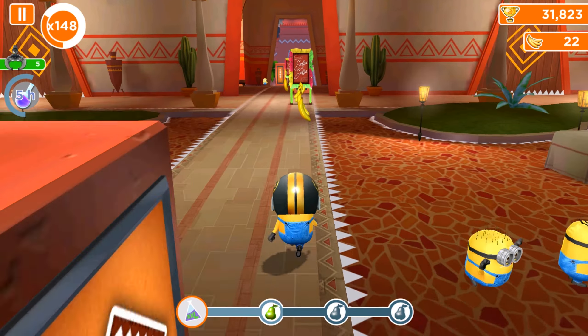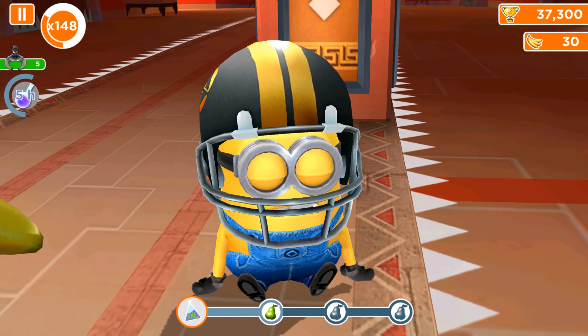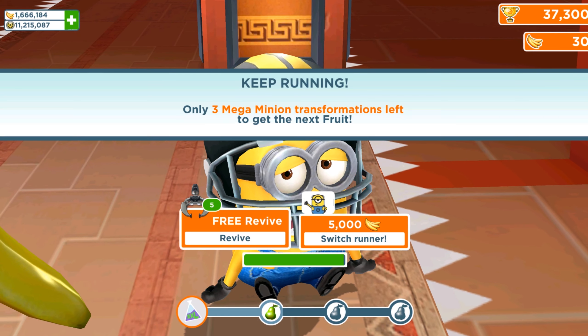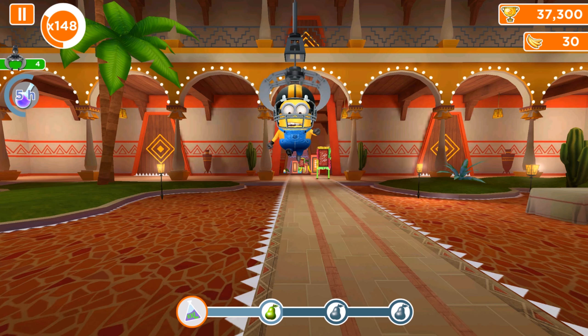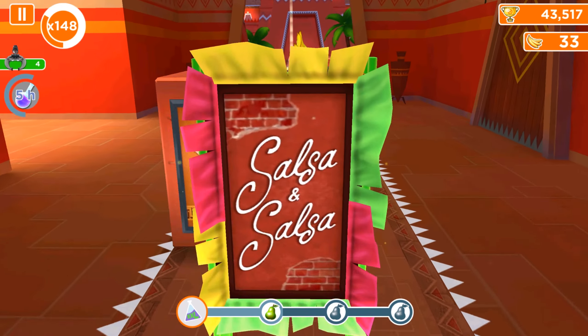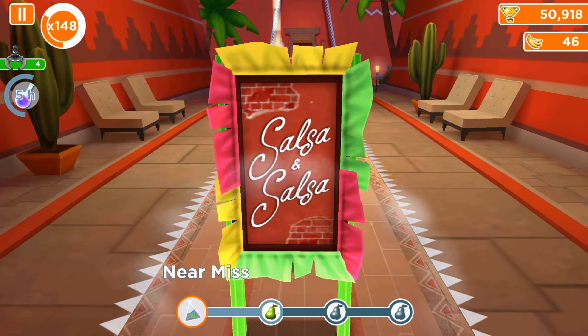Everything we need is to run with this quarterback minion as long as possible, because everything we need is already included and available. We upgraded the outfit with the golden tickets and we already failed, so let's quickly revive this character. We got four lives, which will be enough.